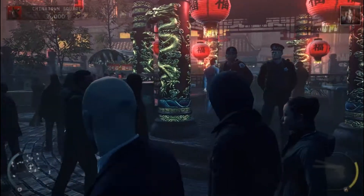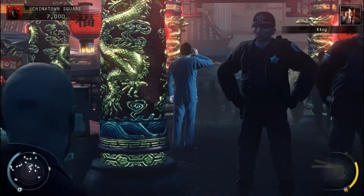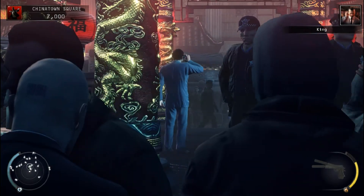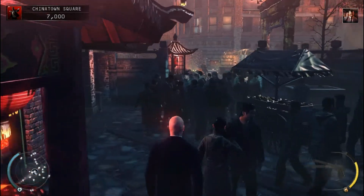Alright, so the guy in the gray suit — that's the one with the cell phone. He's talking to his drug dealer; he's all out of candy. So that's the guy you're trying to kill.